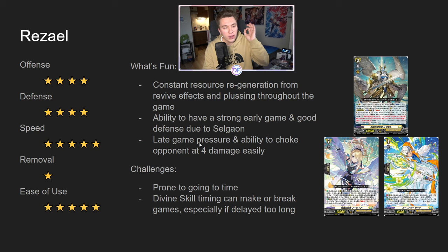You can keep reviving Selgaon with Rezael every single turn and generating cards into your hand. You also have really good late game pressure because of the divine skill sending crits back to deck, so you can choke your opponent at 4 — because all of your columns will have crits on them. You can also just kind of control the pace of the game. The challenges of the deck are that it is very much prone to going to time, because a deck that can both play fast in the early game and also scale really well into the late game is going to have a tough time dying.